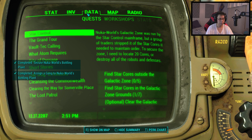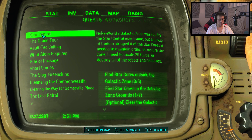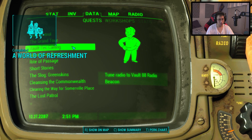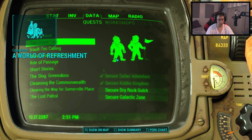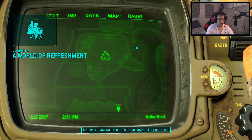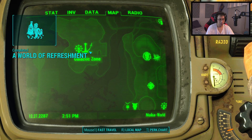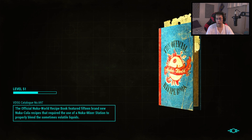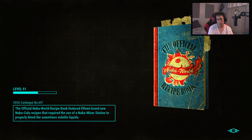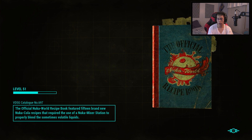So what's next? Secure Dry Rock Gulch in the Galactic Zone. Let's take a quick look at our map. Dry Rock Gulch here, and the Galactic Zone - since we started it we never finished it. We'll just do it now. This one's probably going to be annoying as well, just because there's so much to do.